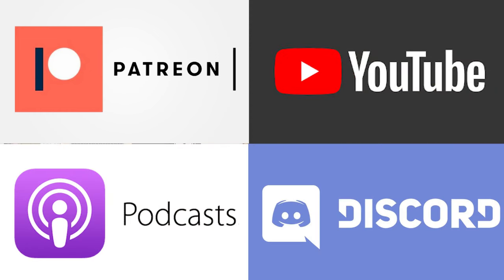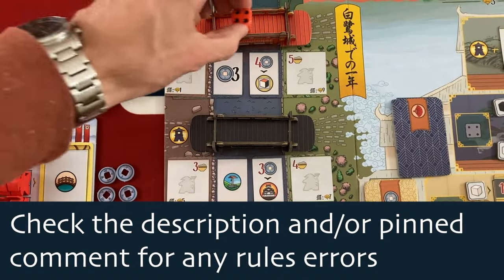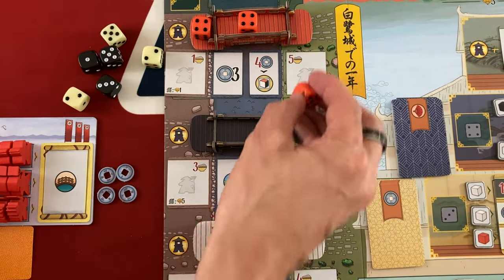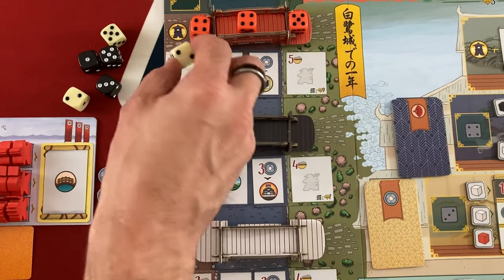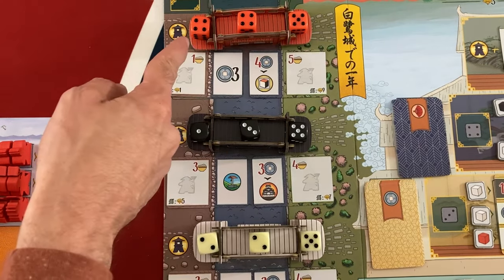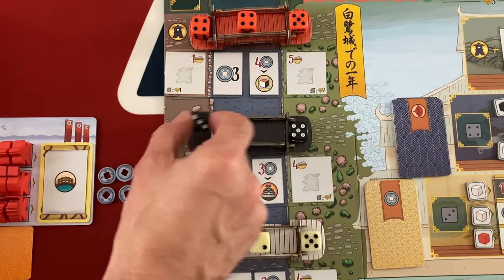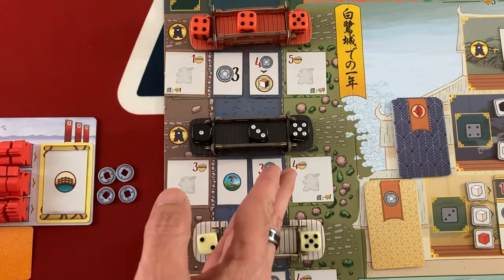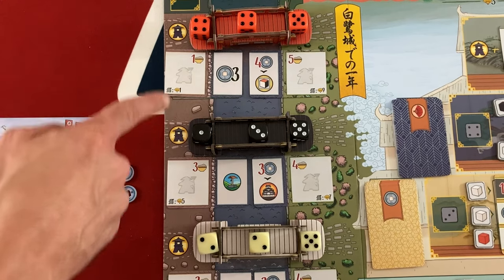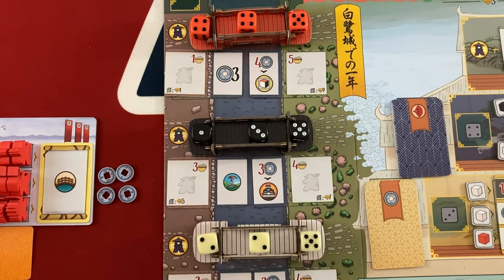The White Castle is a quick-playing Euro that relies on an interesting dice placement mechanic: you have a certain number of dice based on player count. Since I'm playing solo, there are two players. The dice go on these bridges based on color, and the leftmost and rightmost ones are available. Whenever you take one, they slide in to fill the gap. Generally, higher values are better. But if you take the leftmost die, you get to activate a lantern bonus from your player board that gets stronger as you go through the game.